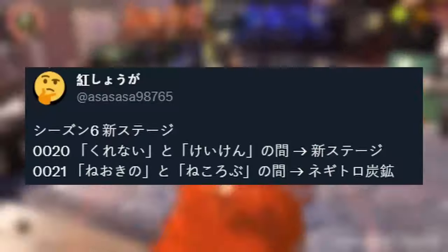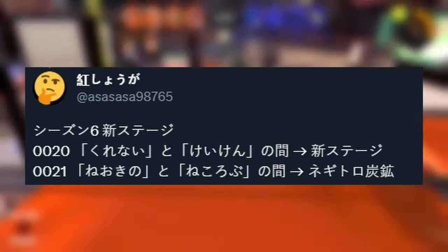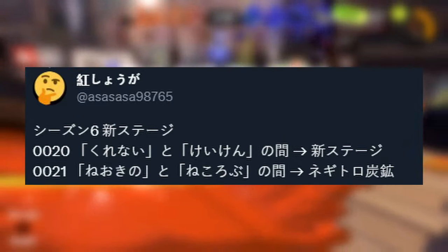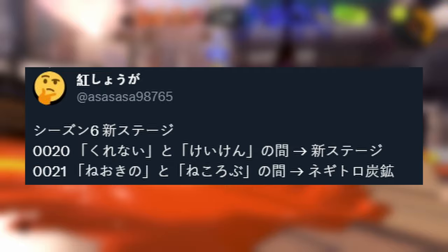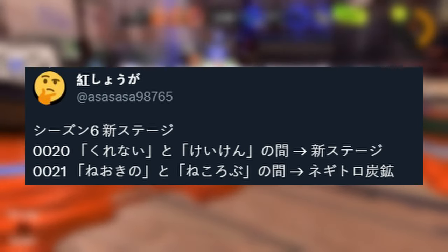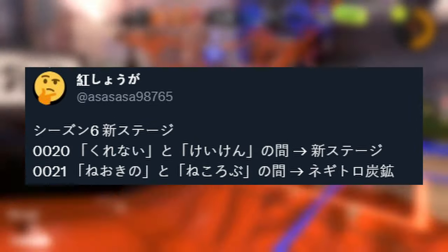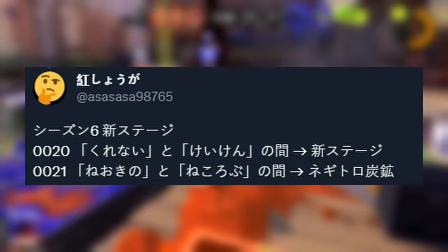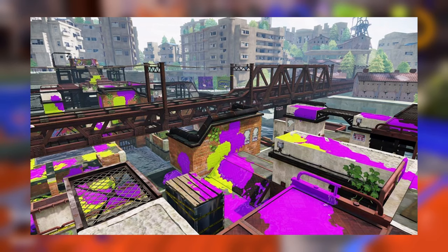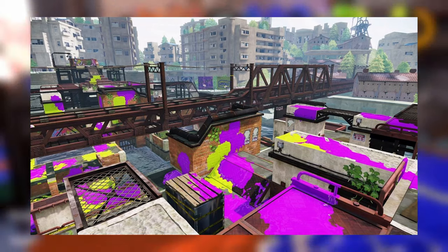AsasaSasa98765 shared that two new map IDs have been added to the game. One is for a totally brand new map — we don't know exactly what it would be called or anything particularly about what it would be like, as these are just IDs and text we're working with. But the really exciting news is the second one, which actually appears to be Bluefin Depot, so we will be getting that map back in the very next update.